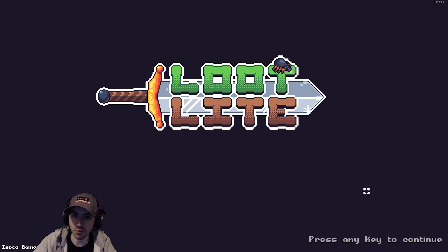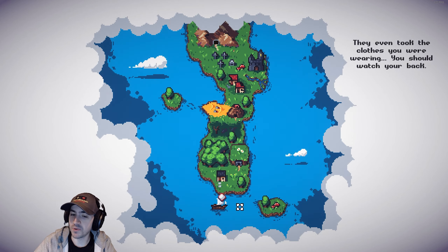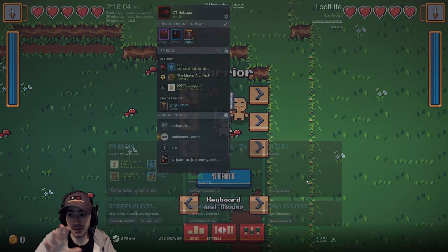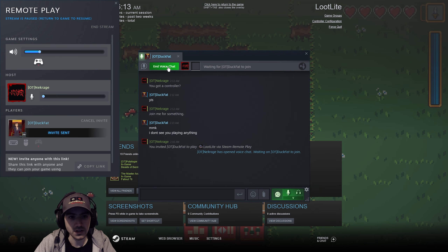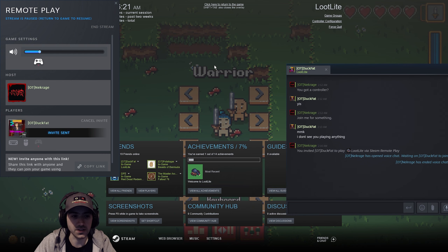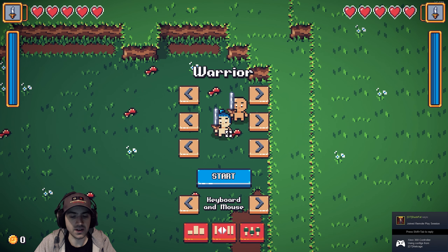I already dived in here a little bit, and I'm going to do something new with this game which is local co-op. I showed this before with another game called Goose Game on this channel. I'm gonna invite DuckFat here - I'll go ahead and invite him. It starts a nice chat and voice chat which we don't need because we're in Discord together, but I sent him an invite and he's going to be able to accept that and actually get into this game. Even though it's local co-op, he'll be able to actually join. So he just joined and we now have two players in here.